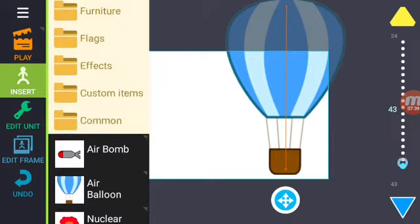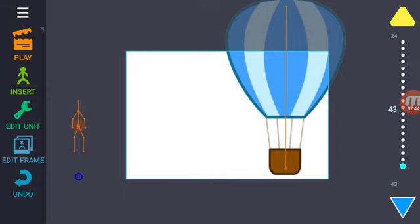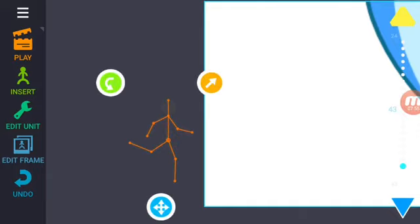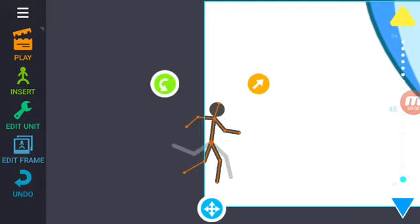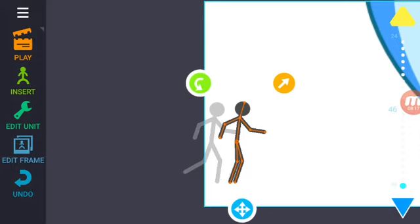We're going to make a few frames here to make it look like the balloon is waiting for him to come over there. Then we're going to put the stick man in a running position over here so it looks like he's running when he comes through. Make sure to bend the character a little bit, then make him enter.